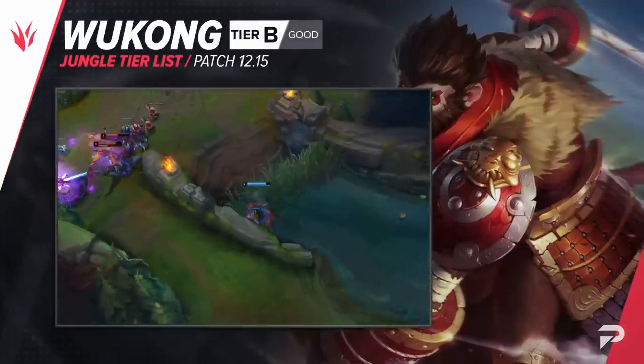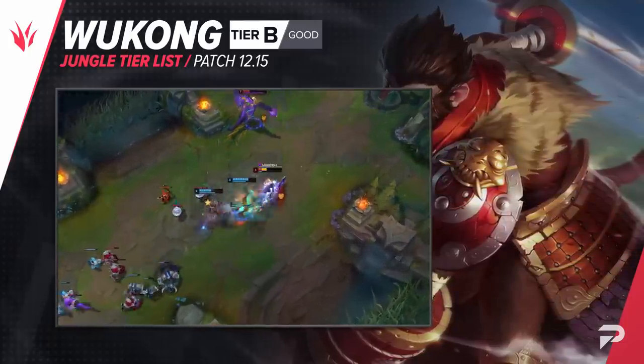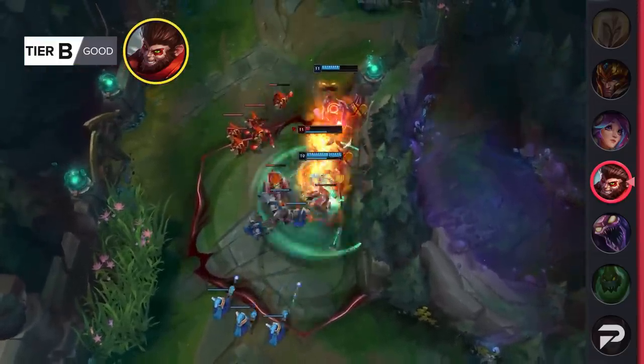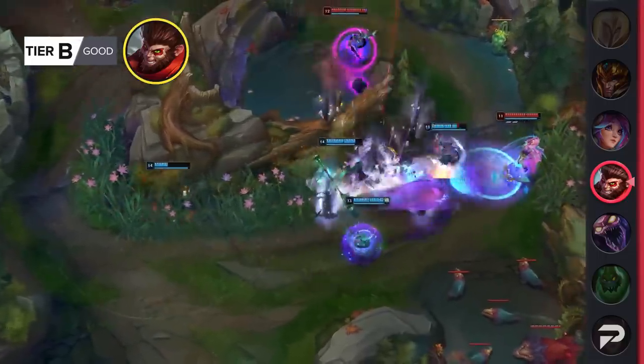Wukong drops down to the B tier this patch. He's still doing pretty well in higher elo, but for some reason he just isn't working out in the lower ranks lately. While the nerf to Divine Sunderer is pretty small, a nerf is a nerf, and it being his core item means he'll be just that much weaker this patch.